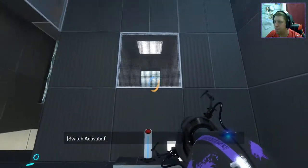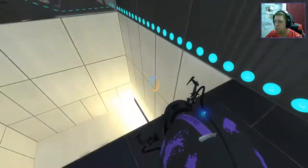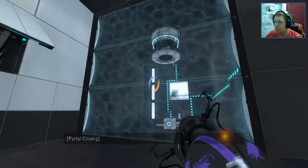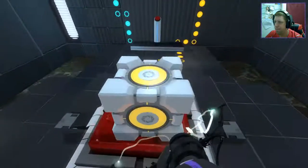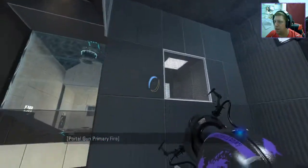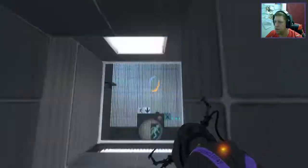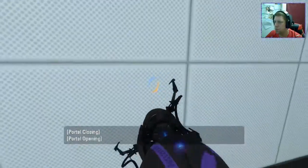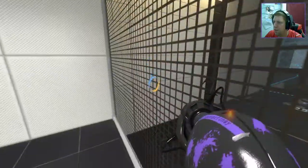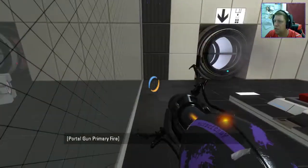Damn, you can't get rid of the camera. So I'm guessing this should just be like a normal kind of chamber now. So that does that, so we're going to need to swap that at some point. Let's go back over here where I was going to go originally and see where this leads us - into a nice long white corridor. And we have a cube dispenser there. Nicely done with the blocks to stop the portal bumping.